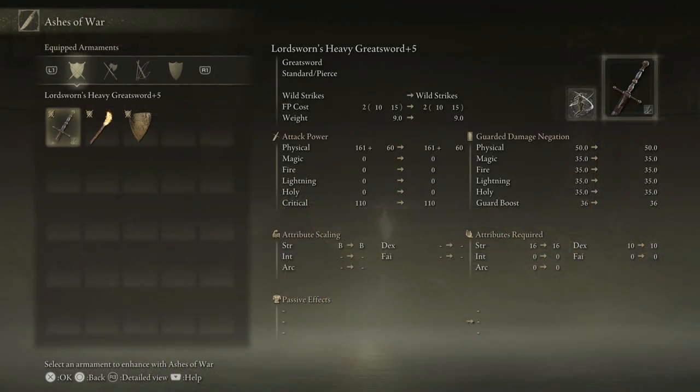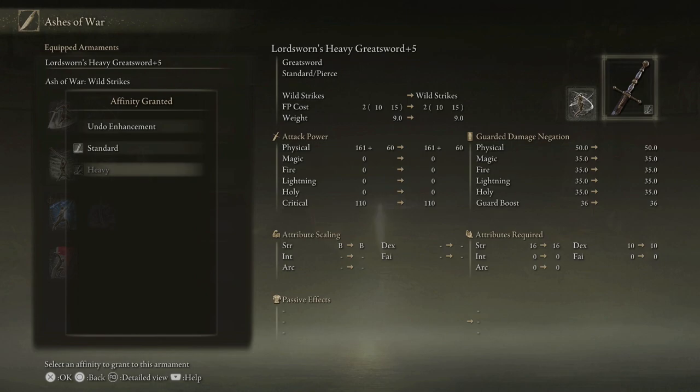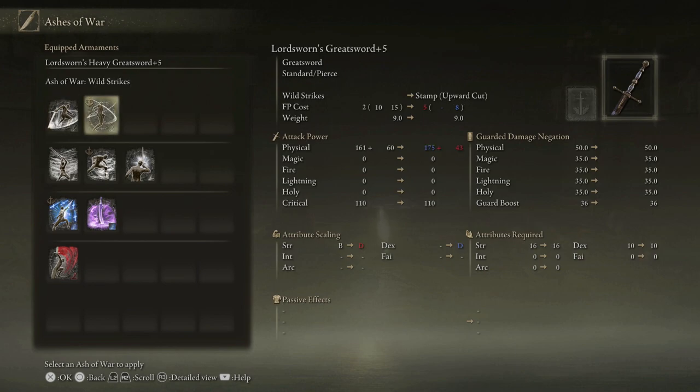Is there another Ash of War we want to try on this sword? We're using Wild Strikes, which just has us as a standard greatsword. We could make this a heavy one. This is the one we have equipped right now, yes. If we swap to a heavy — alright, so we're on heavy now, that's what standard would be. I'm still just learning to read this interface.